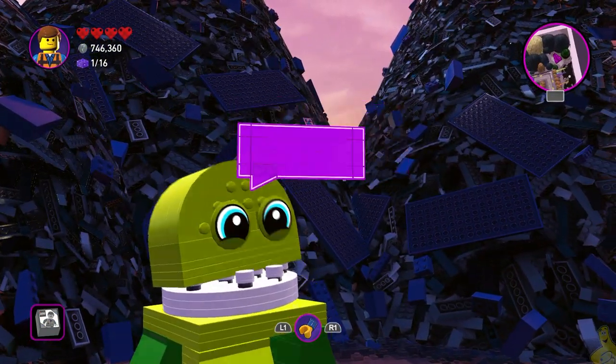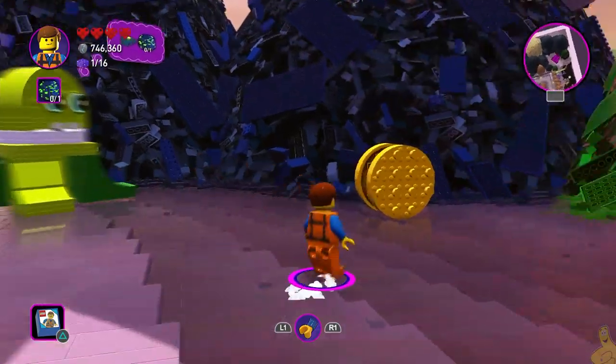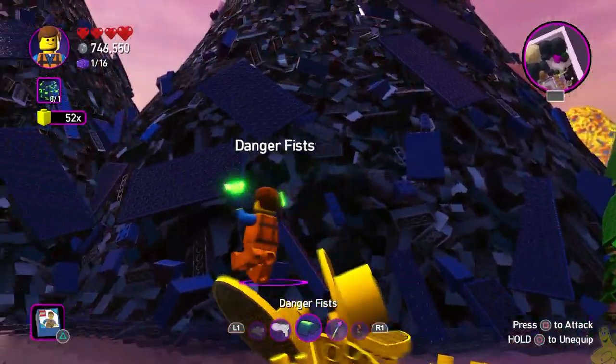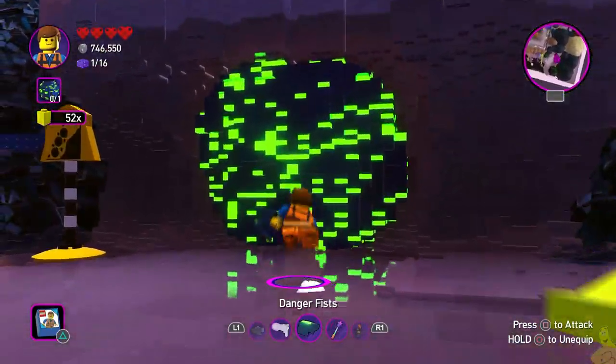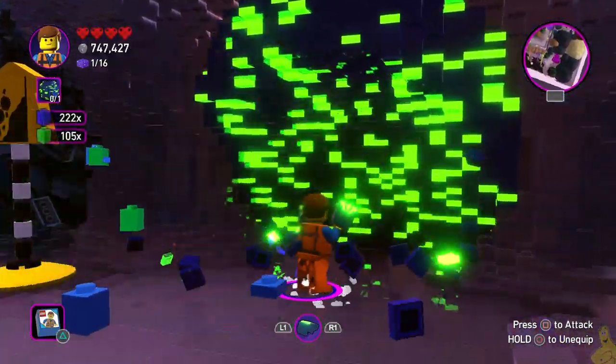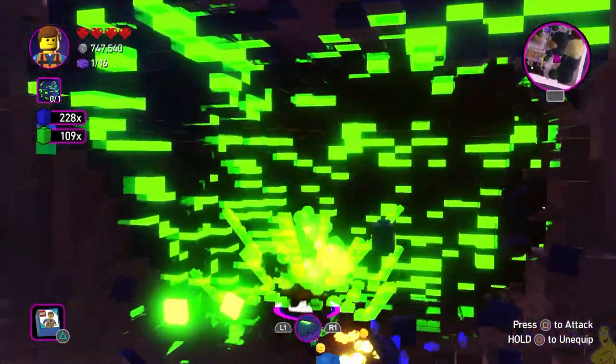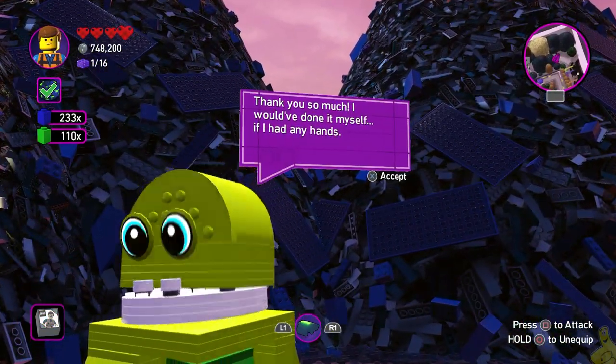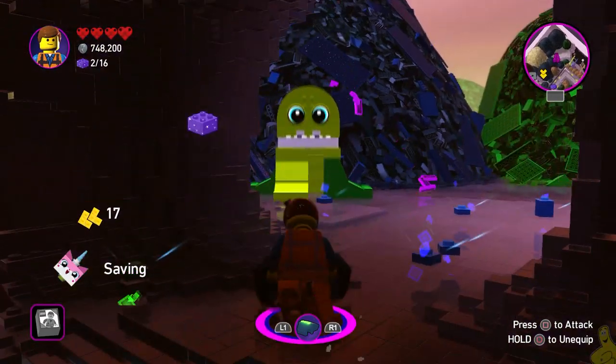Next up we've got this guy up here. He sounds more like a baby — all these guys kind of sound like babies, because they're Duplo. We speak baby knees and we should have no problem with that. So go ahead and smash your way with the old Rexquando. We got our Rex Danger Fists out and we can go ahead and smash our way through there.